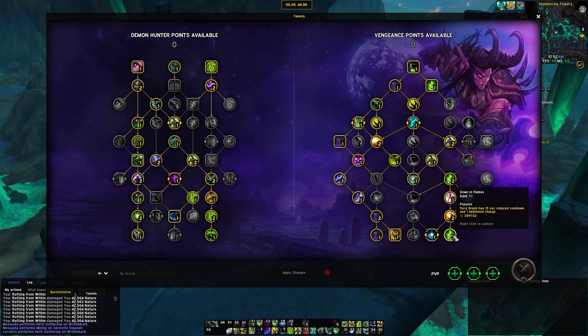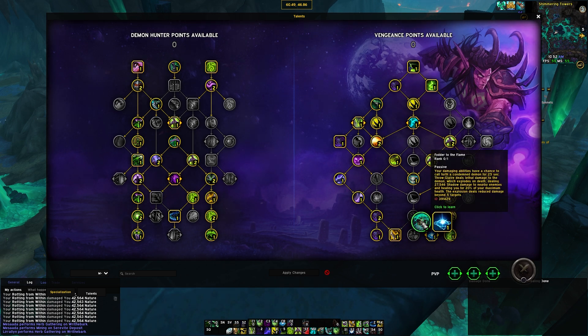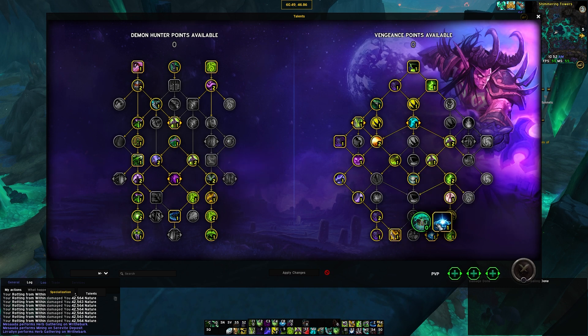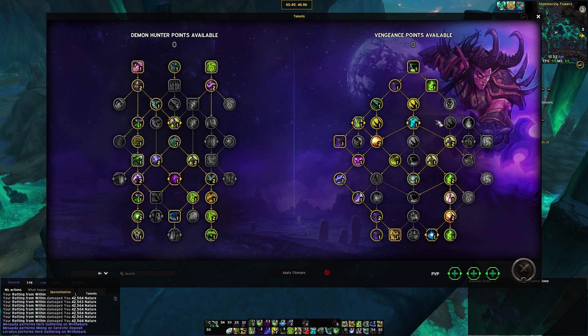It's important to have Immolation Aura active whenever you apply your hard-cast brand or your tier set brand. Spreading brands don't trigger this buff, but when you have the buff active, you do extend the duration of those spreading brands. Down in Flames is really powerful — it gives you an extra charge of Fiery Brand and a reduced cooldown, and is one of the main reasons we come down this path. We're also grabbing Elysian Decree, which is very strong and gives you soul fragments — four total — which is about a quarter of the way toward your tier set proc.